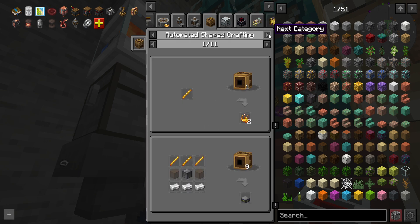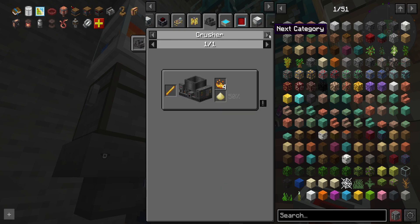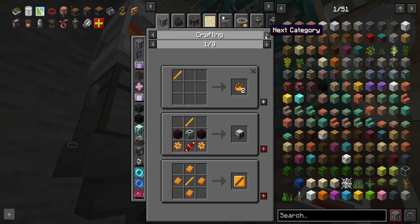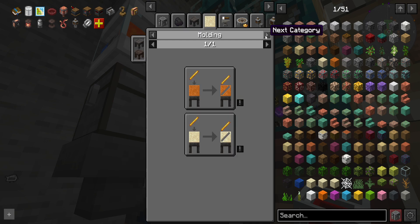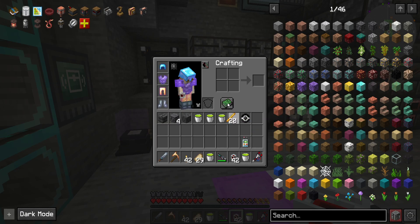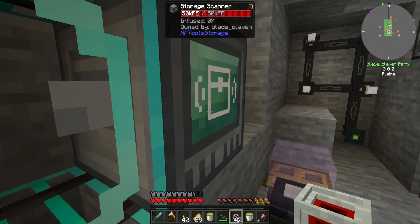We just crush it and we get three. But that's it. If we had the pressure from immersive engineering we'd get four. And you only get two by hand. Well I'm not setting anything up right now. Let's just grab a few of these - or all of them, why not?